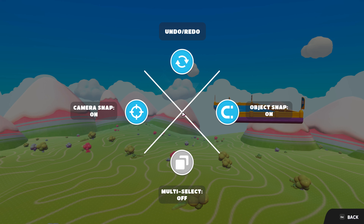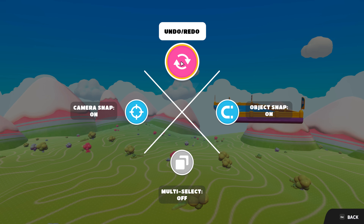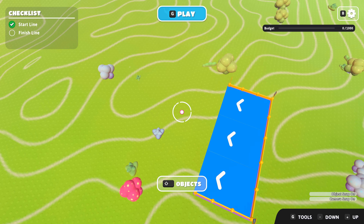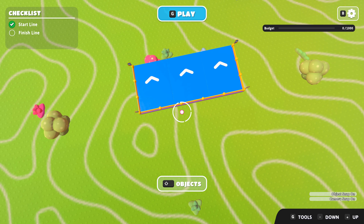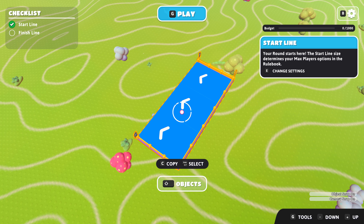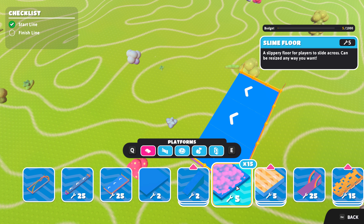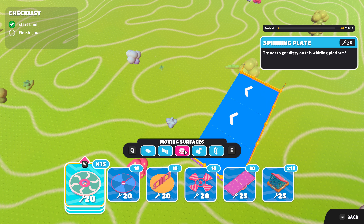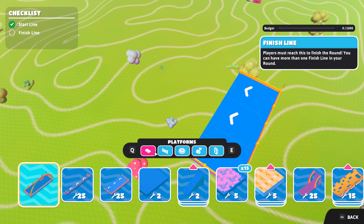Hold up, tools. Camera snap. What's that on the bottom? Looks like an up arrow but it's not. What button is that? Oh, that's shift up. Here we go — hold it up. So we got the finish line — I don't need that yet. Let's see what we got here: platforms, locks and barriers, arcades, moving surfaces, obstacles, decorations. There's a fuck ton here. I've only got a budget of a thousand so I'm kind of restricted, but that's okay.